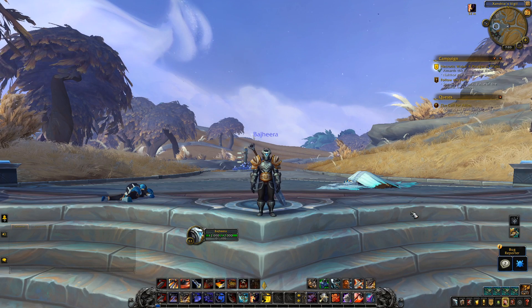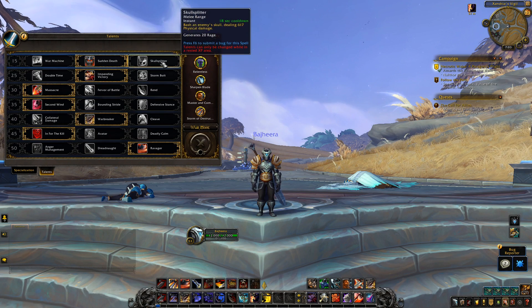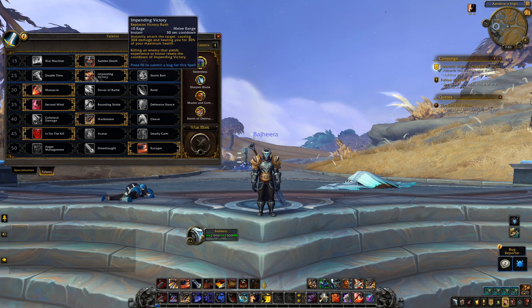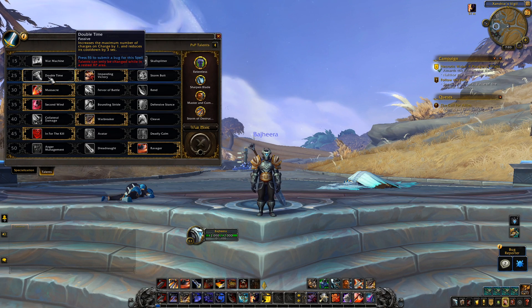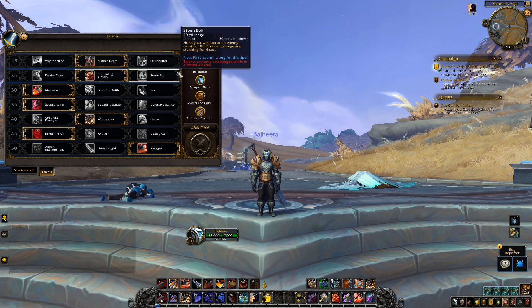A reasonable place to start is the talents so you can see what the talent tree looks like. Not a lot has changed — war machine, skull splitter, sudden death, all that's the same. Storm bolt unfortunately is still a talent tier, so I'd really like to figure out what we can do to make this tier different. Double time would be great, any of these things would be fantastic to have baseline.